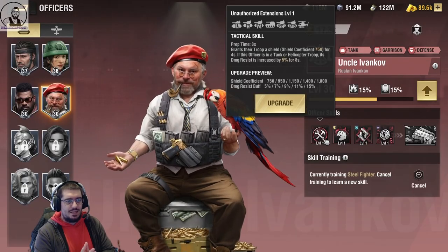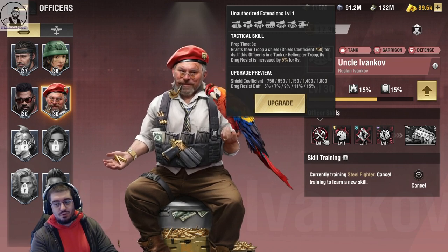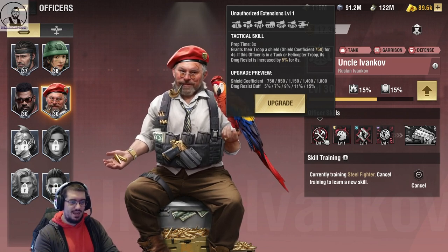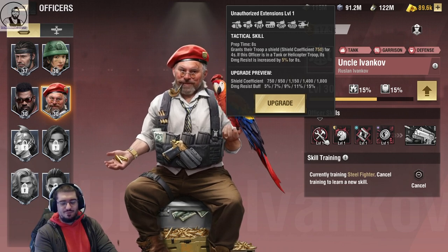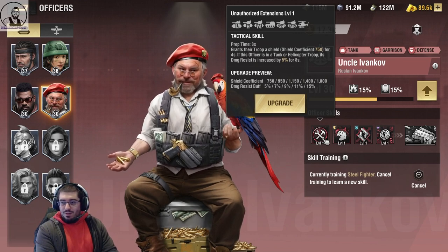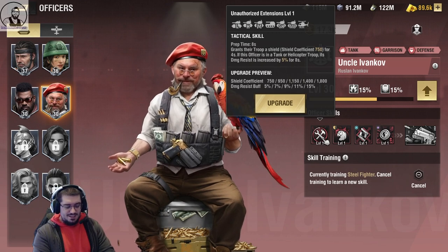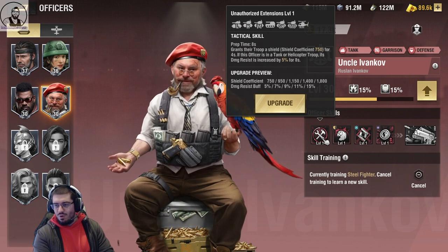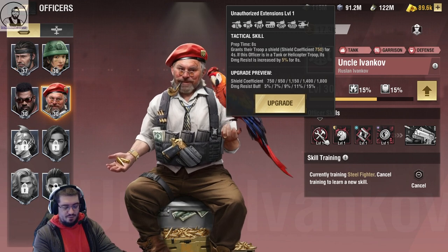Unauthorized Extensions: this tactical skill grants the troop a shield coefficient of up to 1,800. Very nice — for four seconds. If this officer isn't a tank or helicopter troop, its damage resist is also increased by up to 15% for eight seconds. I think it's safe to say that this is going to wipe Steel off the face of the map.